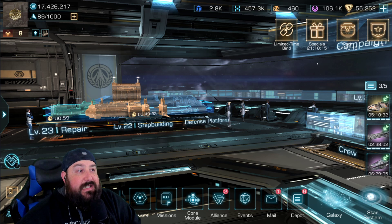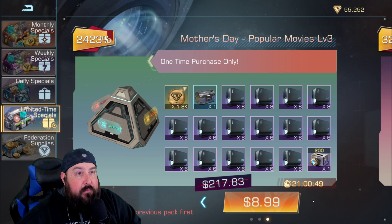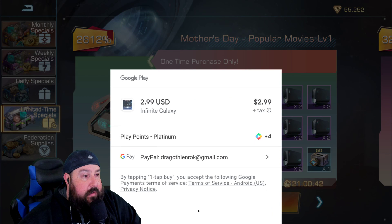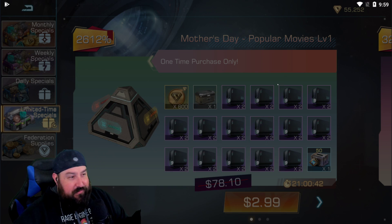Let me show you the bundles — they're under the Special section. Mother's Day Popular Movies Level 1, goes all the way up to Level 3. It's $9 and $6 — that's $15. And $3 — that's $18 to get pretty much everything you need. So we're going to go ahead and do that right now. There's my PayPal — I don't mind showing that on stream.